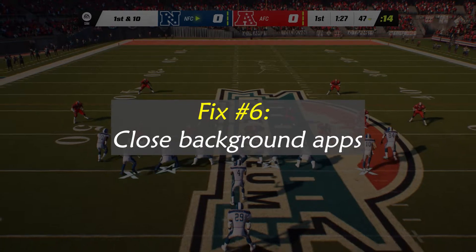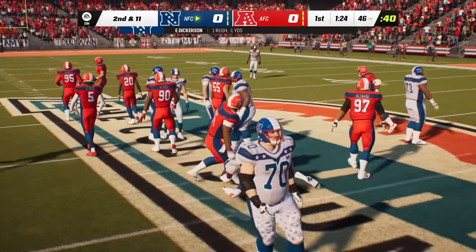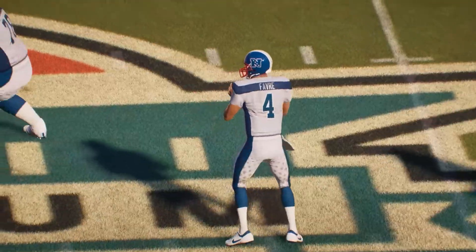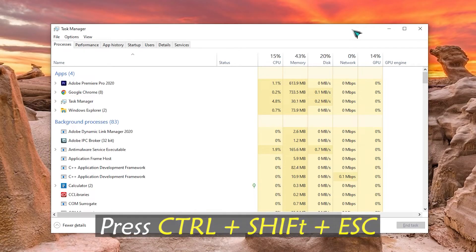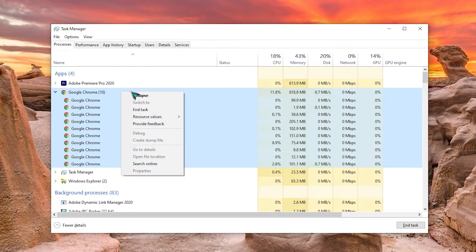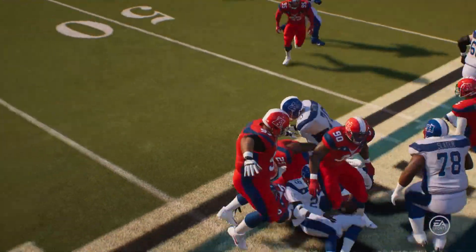Fix number six: Close Background Apps. It's not uncommon for one application's background activity to negatively impact the performance of another. Use Task Manager to end any unnecessary programs running in the background. Open Task Manager by pressing Ctrl + Shift + Escape at the same time, select the Processes tab, find the background process or application you want to close and right-click on it, then select End Task. Afterwards, restart your computer and check if Madden NFL 23 is still crashing.